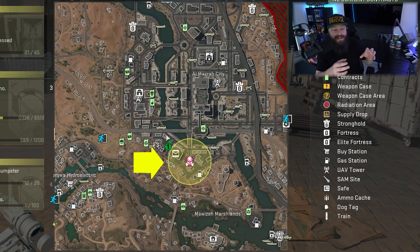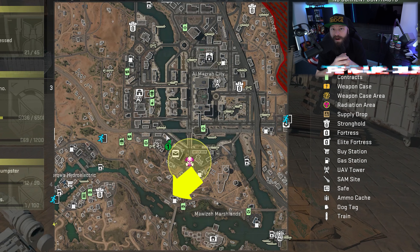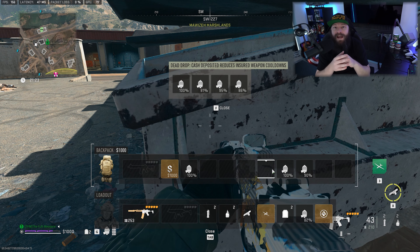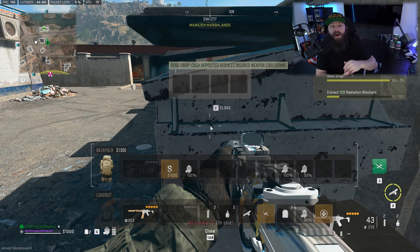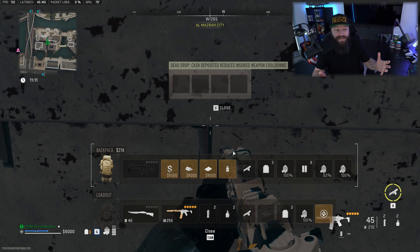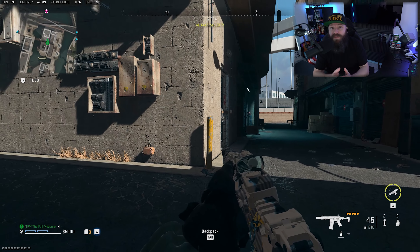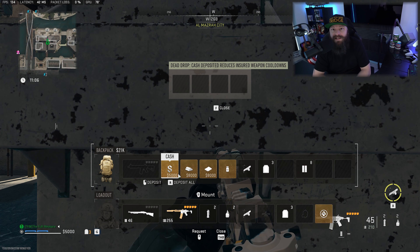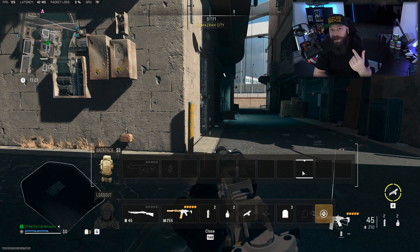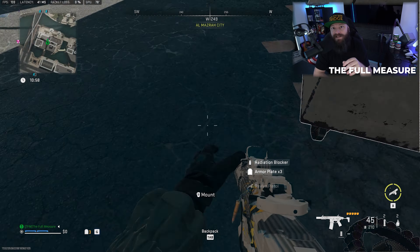The radiation area can spawn in many different places, but the best spawn for you is when it spawns right below Almazra City. This spawn is also very close to the dead drop which sits in the Marshlands, so you have easy access to drop those masks off. There's also another dead drop in Almazra City itself where you can drop them off as well.